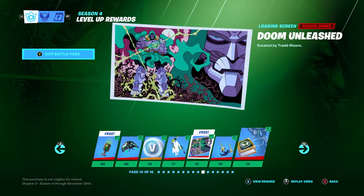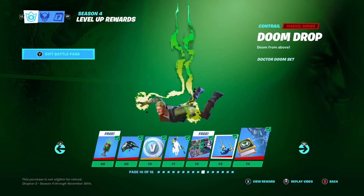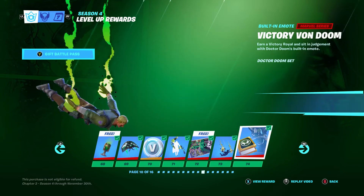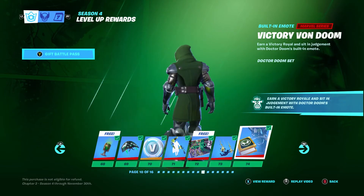Doom Unleashed — I don't know what is going on here. He's got like a power energy ball, like a Kamehameha, and then he's got his other face on the right side. Doom Drop — it's nice. And we got Victory from Doom.